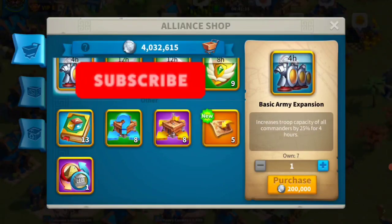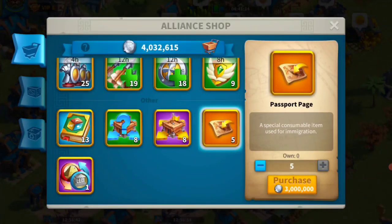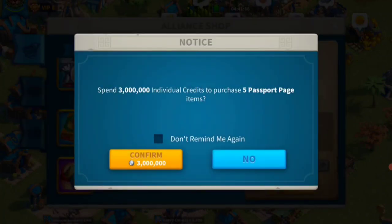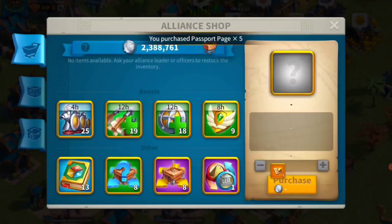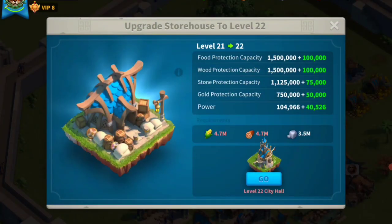Now let's look at the Alliance shop. Using Alliance credits that you get from participating in Alliance buildings or Ark of Osiris, you can buy passports. I have Alliance credit, but there weren't enough passports available at first. Now there are — let's see how many we can buy. I'll buy five. Now I have enough passports. This is how you get passports if you didn't have any.